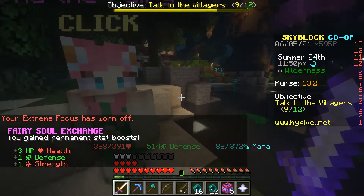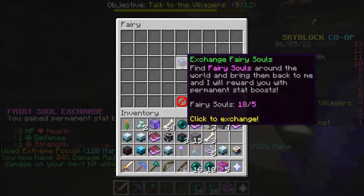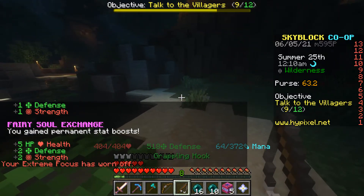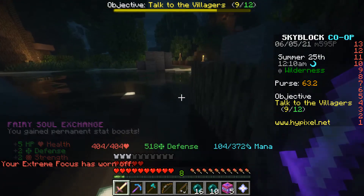If you just click on it, you see there I got three HP, one defense, and one strength. You can just keep doing that — she does five, and then every time she does more and more HP. So, that is what you do with fairy souls in Skyblock.